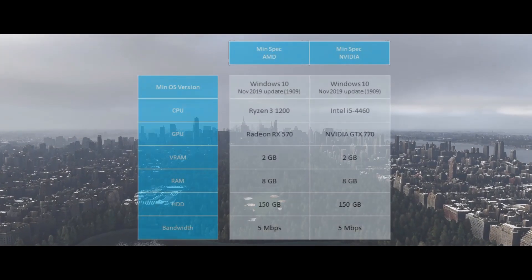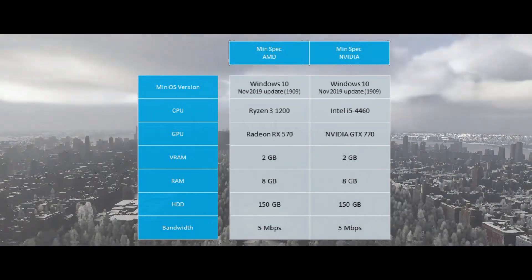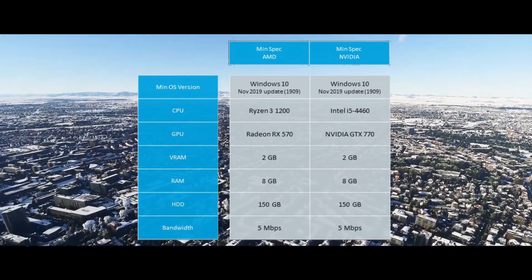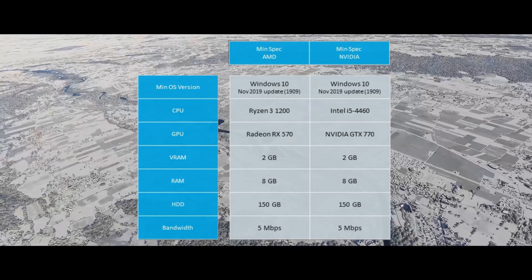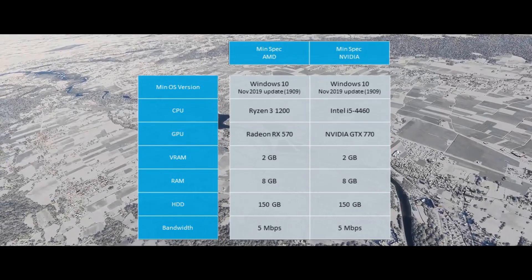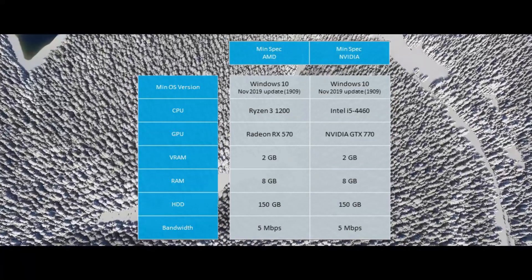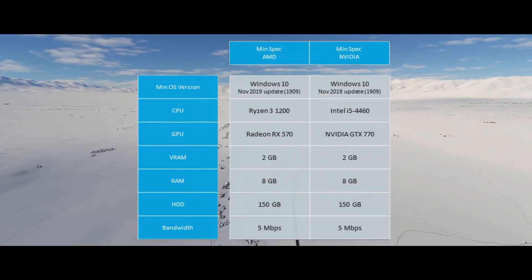The minimum specifications for Flight Sim 2020 require at least Windows 10, VRAM of 2GB, at least 8GB of RAM, a hard drive with 150GB of space, and an internet speed of 5MB per second bandwidth.